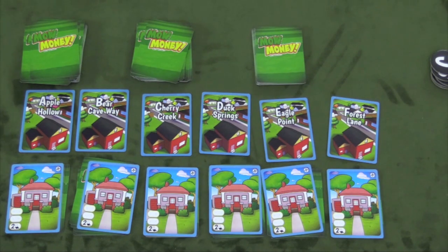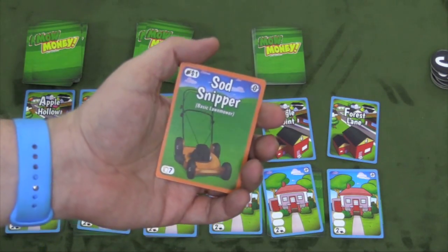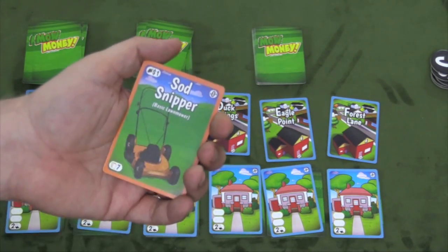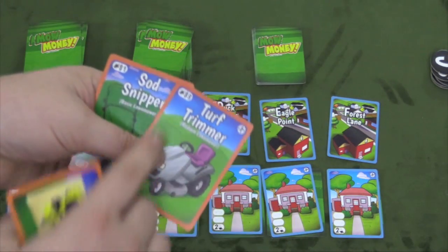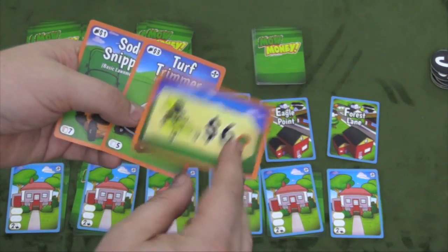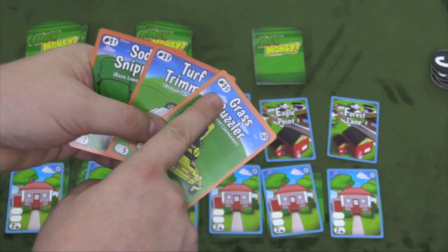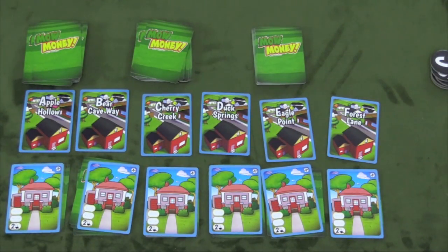Players can buy more cards. The cost to buy these low bid cards is one. I know this because I start out with the sod snipper, which lets me buy low bid cards for one. Later on, I can spend $3 to build the turf trimmer, which lets me buy medium cards for $3. And the gas guzzler, which costs $6, will let me buy cards for $5. I'll be taking these cards into my hand. There's a certain limit you could have at the end of your turn, but usually you're going to be using those to bid.